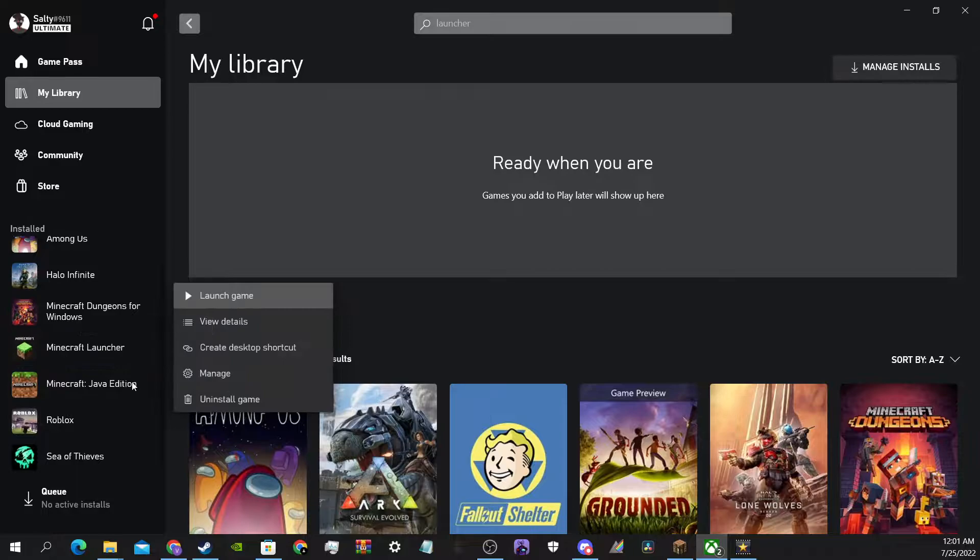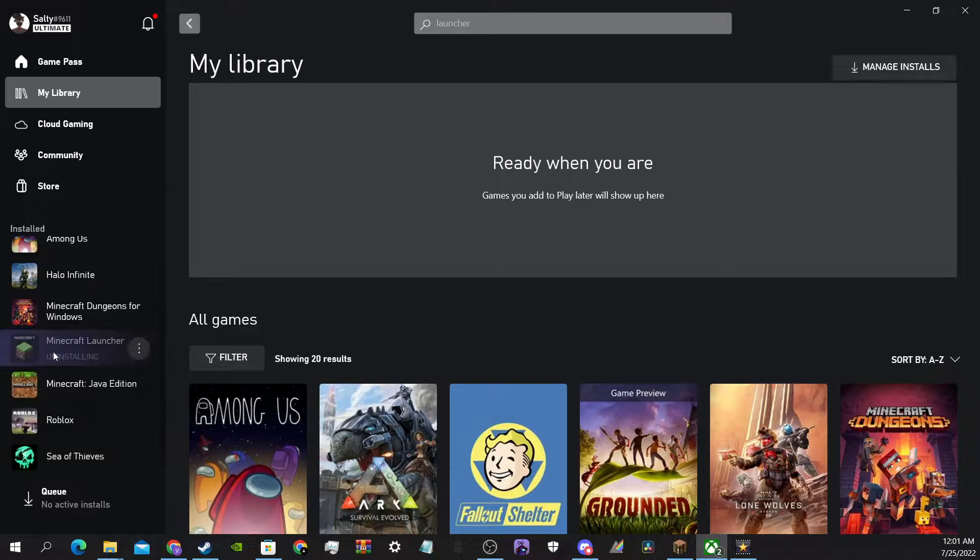All I did was I uninstalled it. It's going to say 'uninstall game' — don't worry, it's not going to uninstall the actual game. It's just going to uninstall the launcher. And once you uninstall the launcher, Minecraft Bedrock Edition, Windows Edition, will pop out of it. It will be replaced by this, and then you can just click on it and play it.